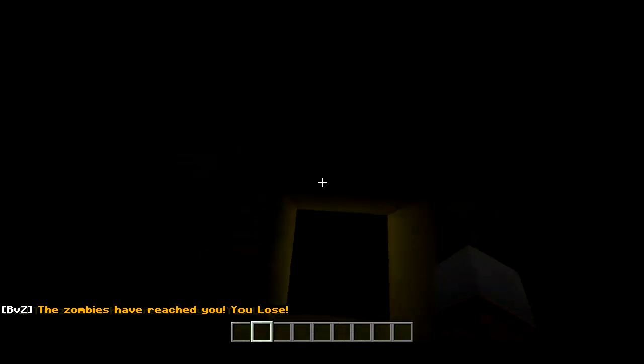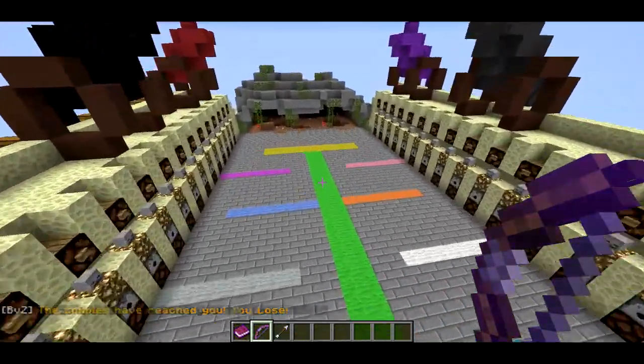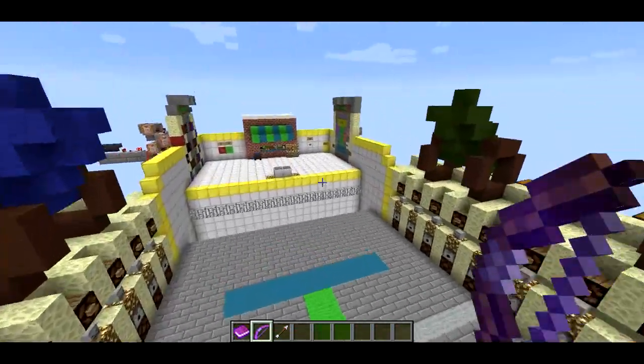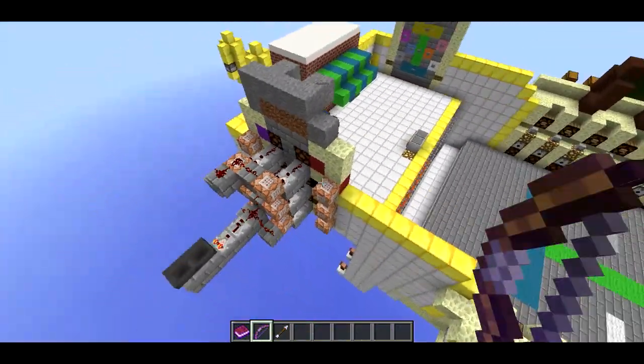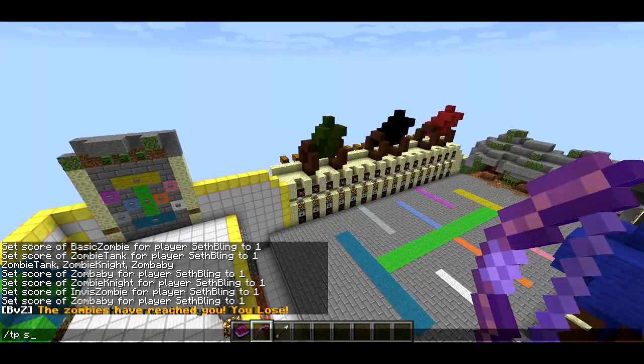One fell in and I lost so I have to respawn. But yeah, they have a bunch of different properties so I have to use mob spawners to spawn those guys in. I'm going to show you how I went about doing that and how I controlled which zombies spawned at which time. In order to do that I'm going to have to go over to where all the logic behind the game is.